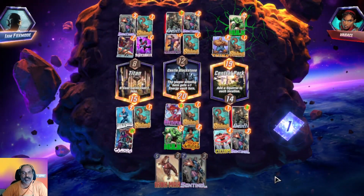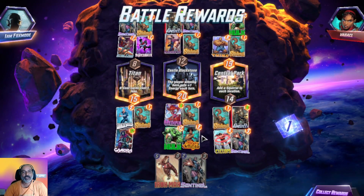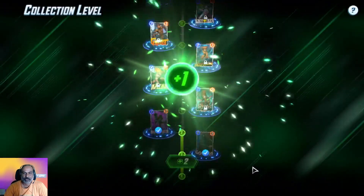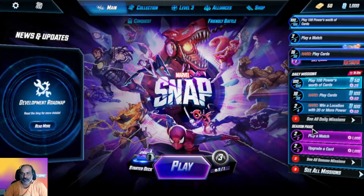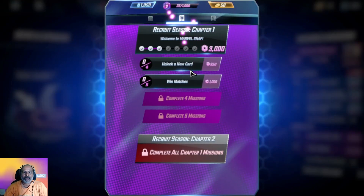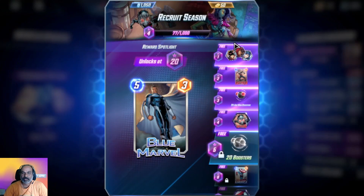They got 19 but we got two locations — quite important. We unlocked Star-Lord. We are not going to unlock Squirrel maybe next time. We have completed our dailies. We got another freebie.